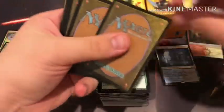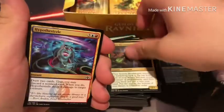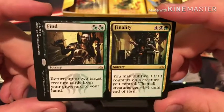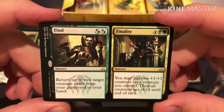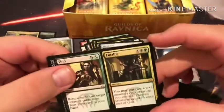Pack number thirteen. Soldier token, Boros Guildgate. Sure Strike, Caller of the Culprit, Dazzling Lights, Kraul Foragers, Bats and Bats, Hammer Dropper, Artful Takedown, Sumala Woodshaper, Hypothesizzle, Prey Upon. It's a split card — Flower // Flourish. Whispering Snitch, Silent Dart. And ooh — another one — Find // Finality. It's for Aska — or whatever her name is, something with an I, I can never remember.